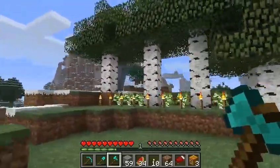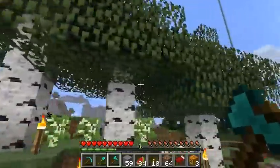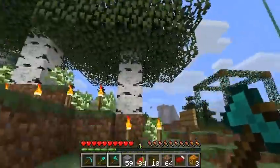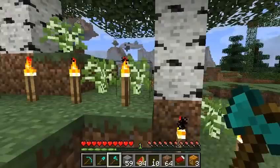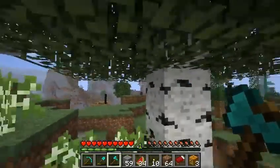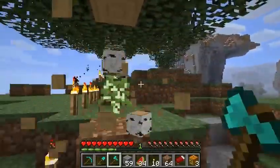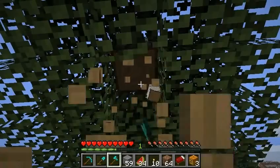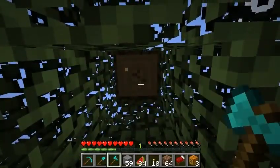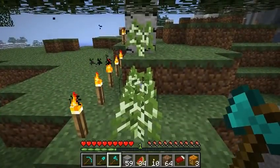That experiment doesn't work out very well. It turns out that birch trees do have their saplings get blocked off by the foliage and they won't grow. So trying to grow birches this close together just doesn't work. I'm going to replace this whole area with regular saplings and see if I can make a wall of wood that way.